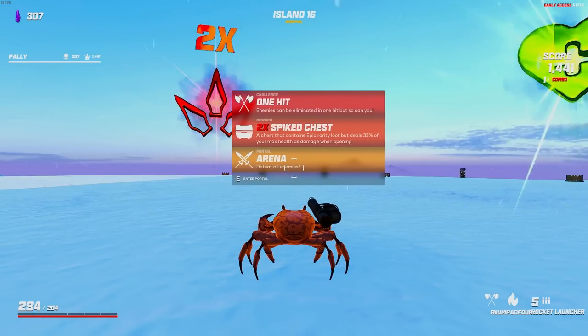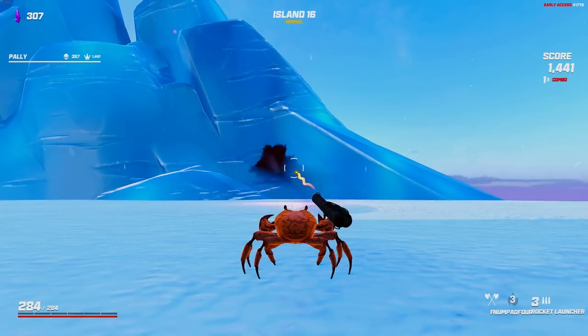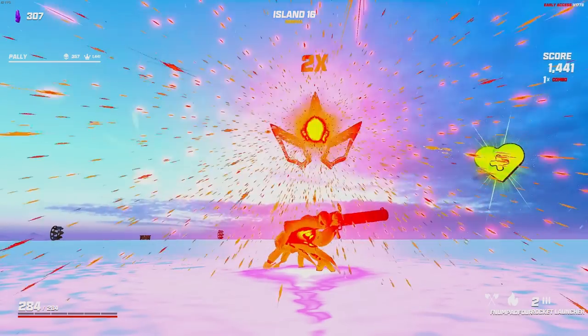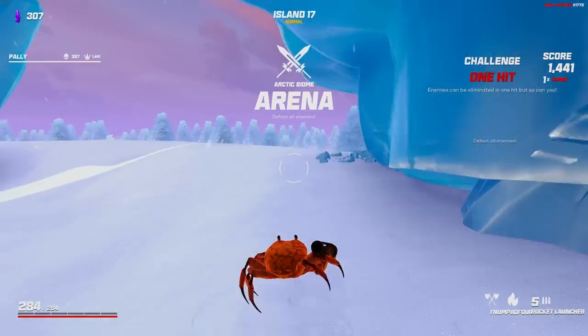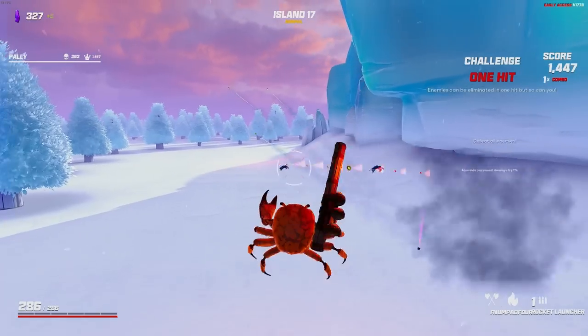Let's talk about this — this is the one-hit challenge. Normally one-hit challenges I say go for them, but our problem is our fire rate is so low and I'm already killing enemies in one hit anyway. Was that the volley of daggers? Extra daggers deal 1875 damage per second on a five-second cooldown — okay, that's going to give me more spread. But if we take a single point of damage, we are going to be eliminated — just like the enemies, if they take a single point of damage, they will be eliminated too. So it's very important that I stay mobile here.